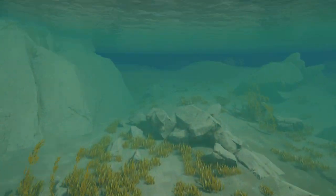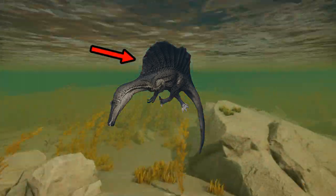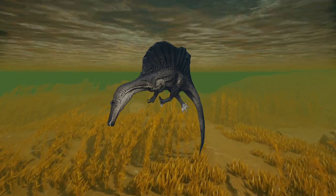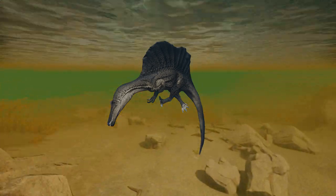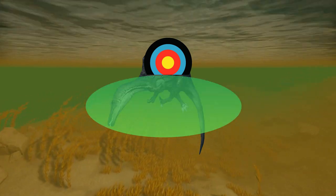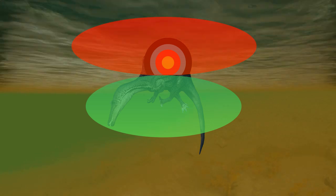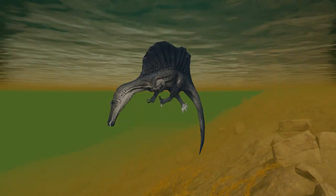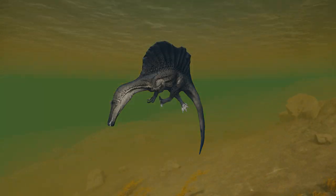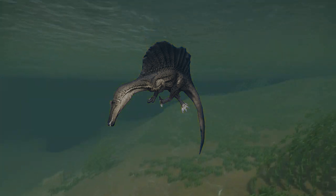Pay attention to how I do not dive at all and try to stay at the surface at all times. The reason for this is — take a look at the Spino's back. That sail is literally just one big target. The attacks of Spinosaurus are directed at enemies in front, behind, and under the Spino. There are no real attacks for those above it. I cannot underline this enough: never dive as a Spino in a fight. Let the enemies come to you.